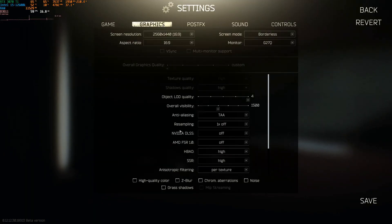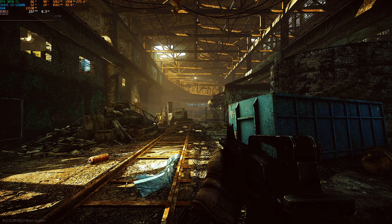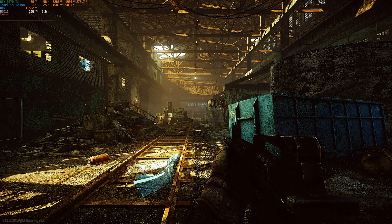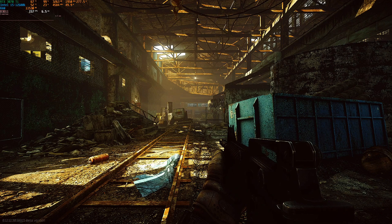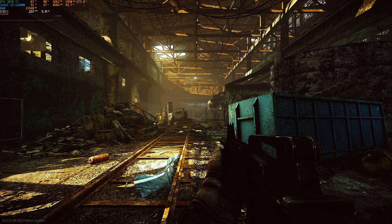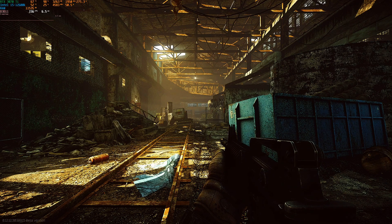Going straight to FSR 1.0 ultra quality to get the highest quality out of this upscaler. Now in ultra quality, our FPS has jumped all the way to around 157 — that's a great improvement. The image does look a little bit more blurry and definitely at a lower resolution, and you can tell there's a little bit of magic going on here.